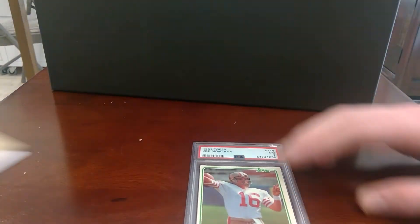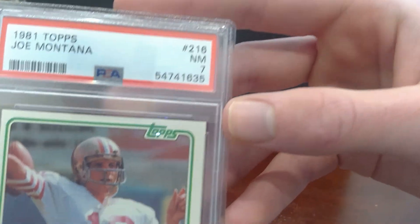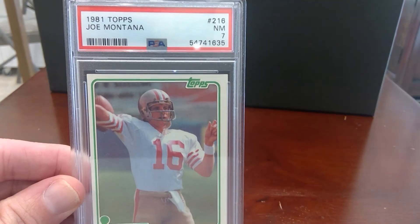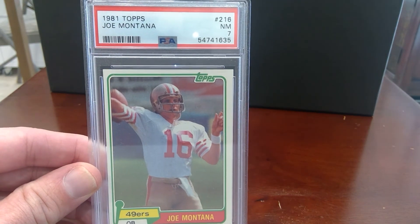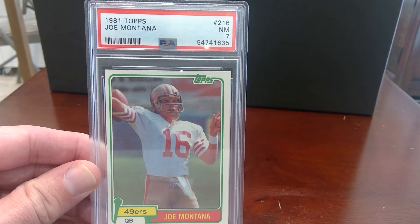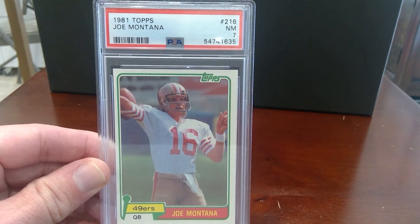Seven — it's a seven! 1981 Topps Montana 216, NM 7. That's not bad. We'll take it. You were expecting a 4 or 5? I'm pleased with that. That's a nice card, it's a nice holder. It's nice to actually get something back from PSA, and it's a seven.